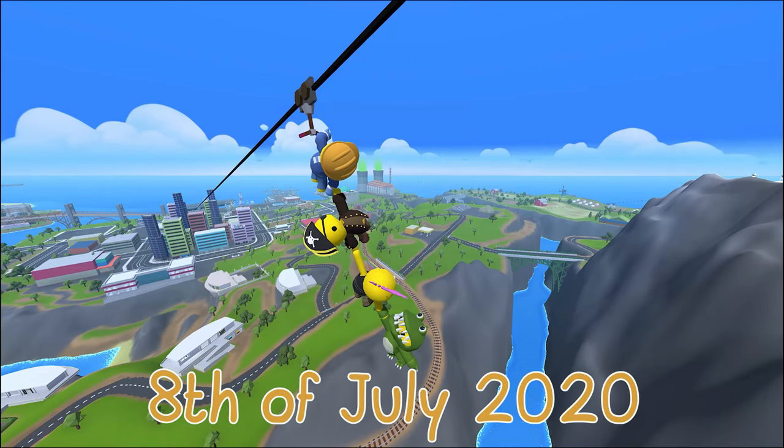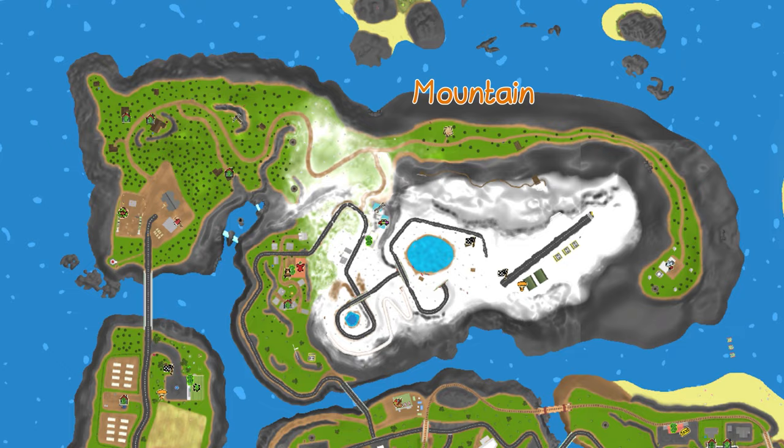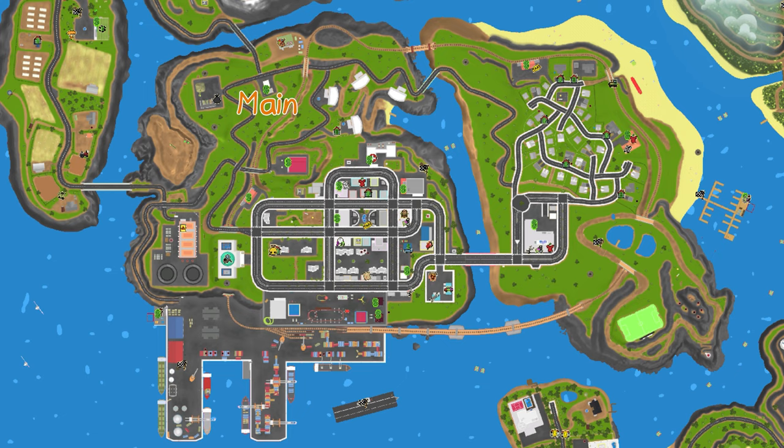The 8th of July 2020 was the day of the release of Wobbly Life. There were only 4 islands: the jungle, the mountain, the resident island, and the main island.